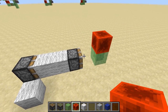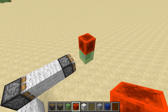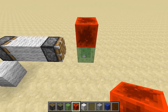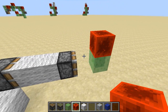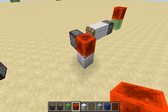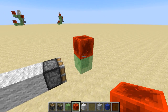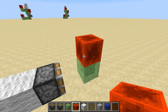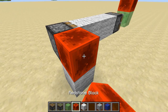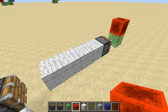Now let's take a look at a particular structure that I find very practical and useful for constructing flying machines. I like to call these three blocks the fundamental unit of leverage. We have a normal piston, a slime block, and a redstone block like this. And if I push this piston forward, it then pushes the slime block and redstone block forward, because this piston gets powered diagonally via this redstone block. Furthermore, I can do it again and again, ad infinitum.